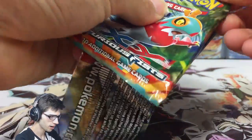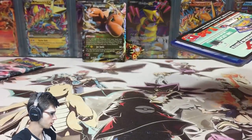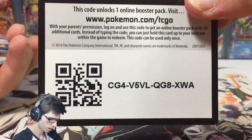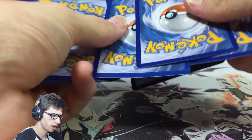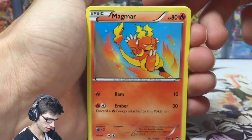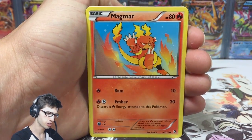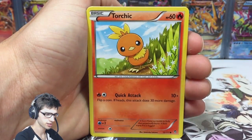Up next is the Hawlucha pack. This blister pack I actually purchased from toywiz.com as part of a big package opening I did recently — I showed you guys what came in it and what to expect on my channel in the near future. I'll leave a link to that in the description for you guys to check out.